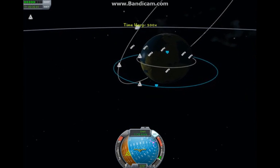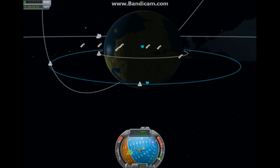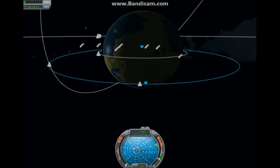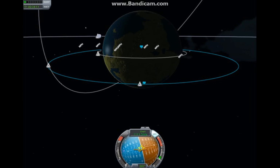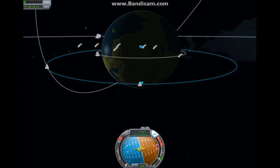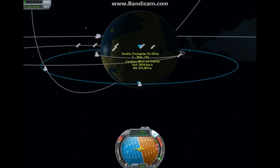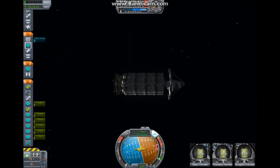It turns out we're going to have a good test of how versatile this vehicle is, because it looks like we're going to be launching our burn to the moon from this side of the planet instead of from the other side, which means we're going to be burning in a worse place. Because the lower in the gravity well you are when burning, the more effect it has on changing your orbit. We're going to come around Kerbin and be around here somewhere, which is not as bad as burning from where we are right now, but it's still kind of bad.